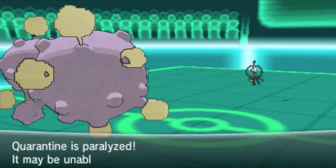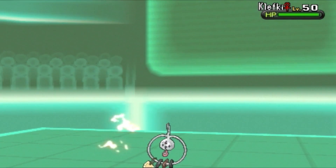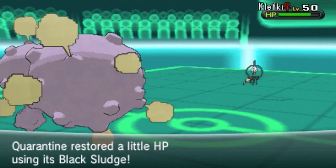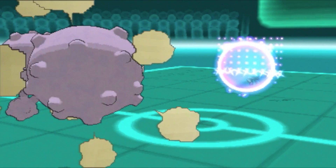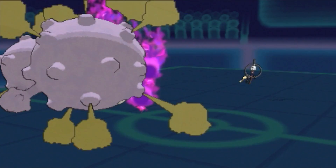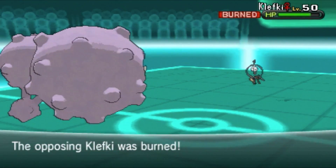Weezing's already slow, so the worst that can happen is a para-hax. Right now I'm just getting some damage in. I didn't go for Will-O-Wisp yet because I'm afraid of Ninetales getting the Flash Fire boost. I didn't want that Ninetales to be more powerful than it already is. He doesn't switch, so I'm going for Will-O-Wisp this turn.